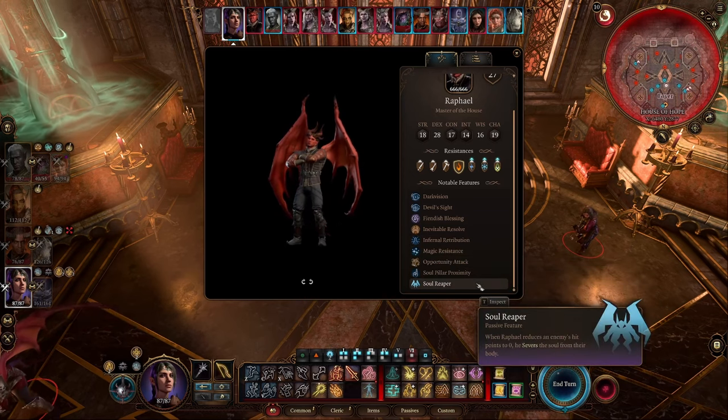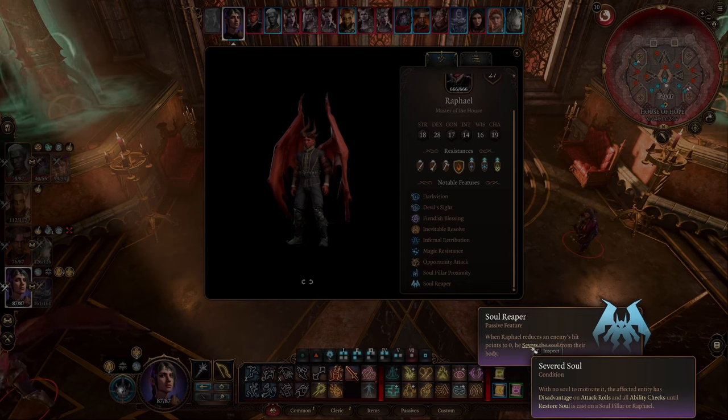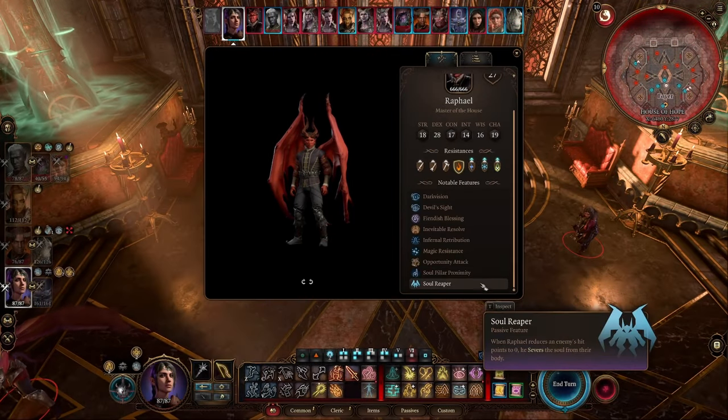Moving on: infernal retribution will set you on fire if he saves against your spell effect. Standard magic resistance and opportunity attack. Soul reaper you don't really have to worry about unless someone dies and is resurrected — they get a debuff, but if you follow the strategy, that shouldn't happen.